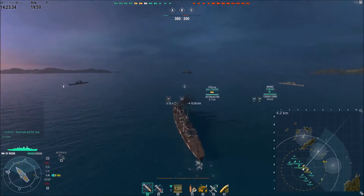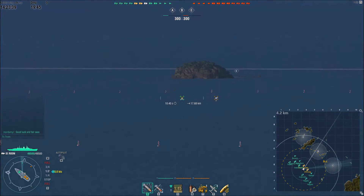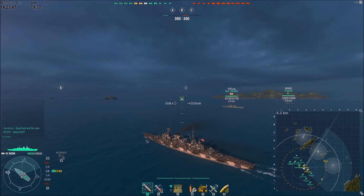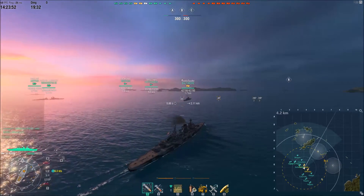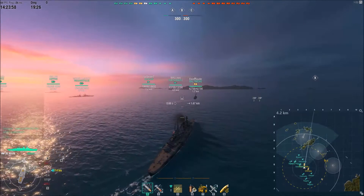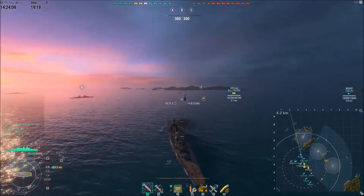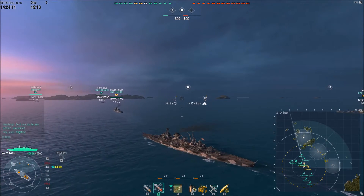We're playing Domination, and at the beginning, after talking to them about our course of action, we decide we're going to go try and make some trouble up at objective Alpha. Objective A on this map seems like it is the most critical contention point. Whoever takes it is able to wheel around towards the enemy's base. If you push them down between B and C, you can take B as well and basically corner them off, forcing the enemy team to be extremely aggressive in retaking B — or you're pretty much guaranteed the victory.